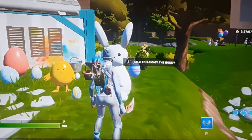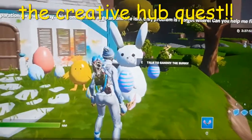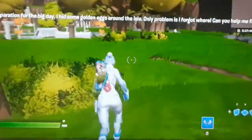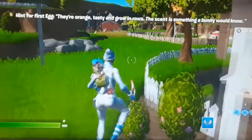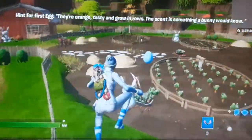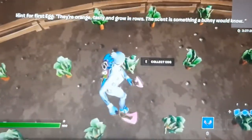Hey guys, welcome back to my channel. Today I'm going to show you how to complete the quest. Talk to that bunny and the first clue is: they're orange, tasty, and grow in rows — the scent is something a bunny would know. It is obviously carrots.